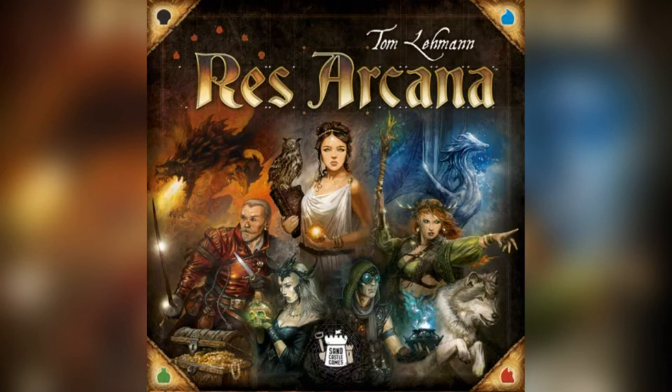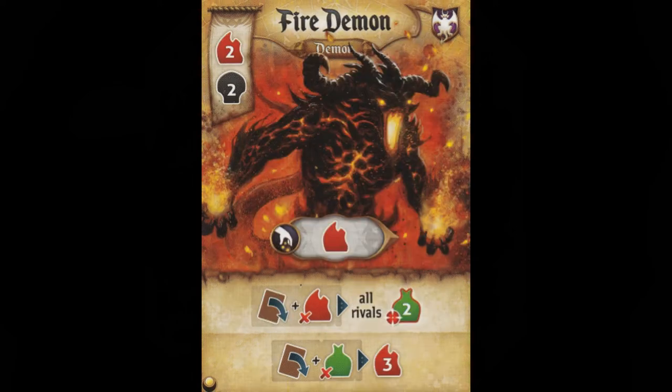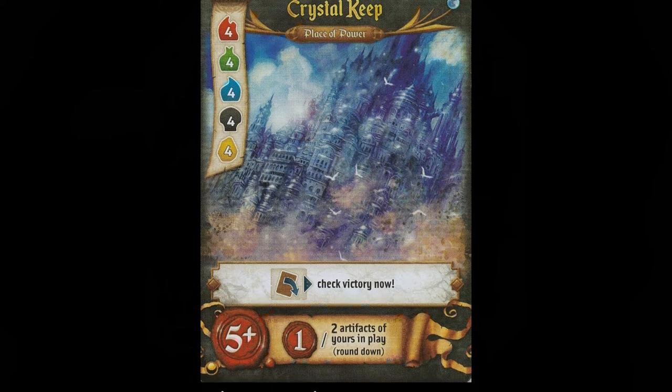Here are 25 quick tips for the board game Rez Arcana. Some will apply to the base game, while all will apply to the Lux et Tenebrae expansion. These tips will all assume that the game will likely end at the end of the fourth round, which is standard for competitive play.